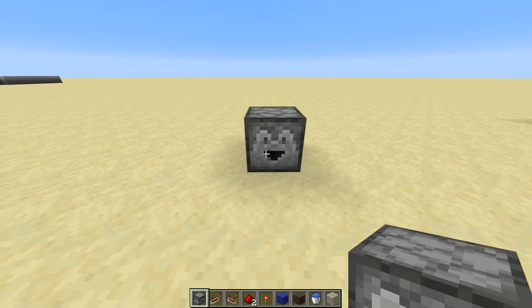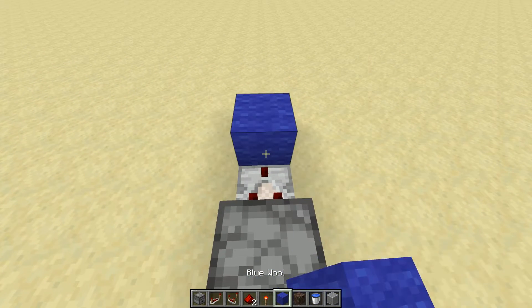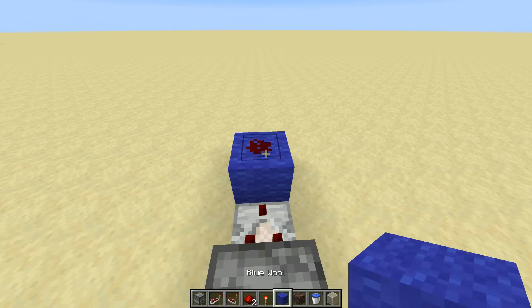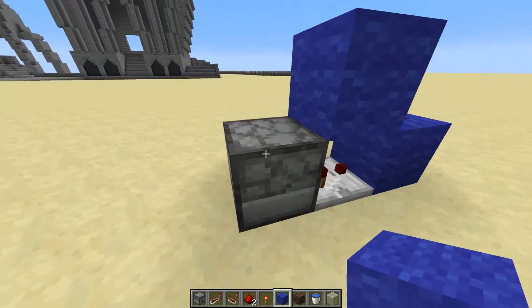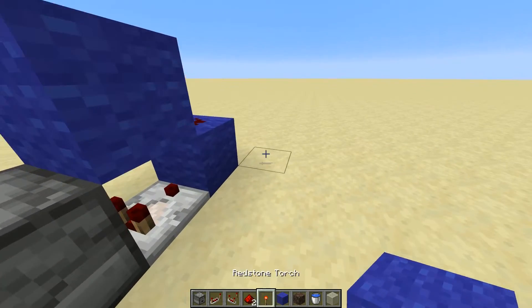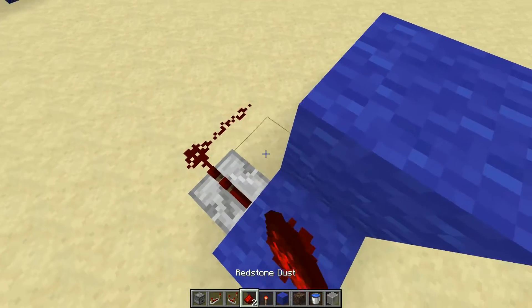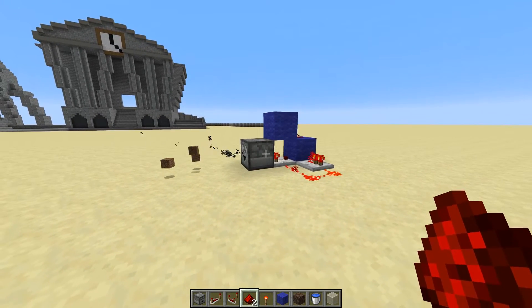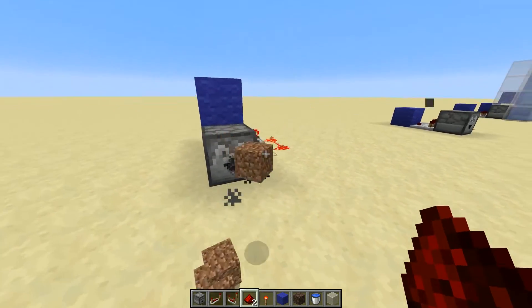We're going to have a dropper facing out like this with a comparator going out of the back of it. We're going to have it run into a block just like last time, but this time we're going to put a redstone dust on that block. We're going to put a piece of wool here so that this piece of redstone dust actually powers the dropper. The last thing you need to do is put a redstone repeater facing out of this block and run some redstone dust into the side of the comparator. If you put anything inside, you will see that it is quite faster, but this one will lag out your server a little bit more because it is so much faster.